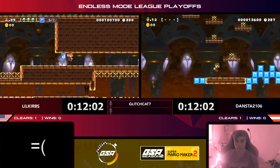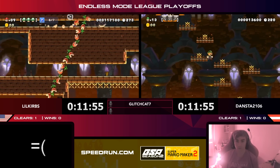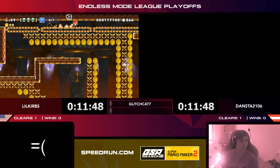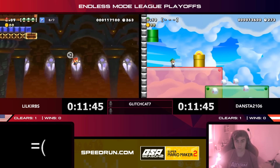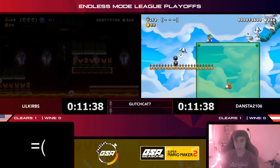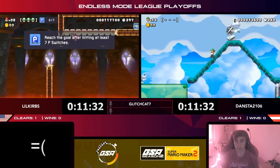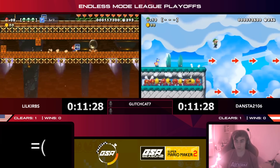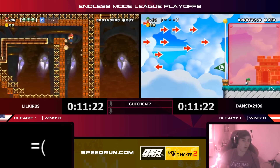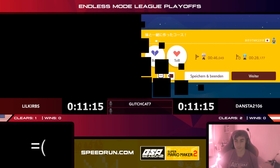Dansta tries his section again, watching out for those precision jumps. Little Curbs hits the switches — he's got the clear condition. He has to watch out for that shell bouncing back at him. Dansta makes good moves into the pipe — he's seen this section already. Little Curbs goes for the spin jump onto the piranha plants but didn't get the distance. He saw the end there. Dansta navigates through that tough section and gets his second clear — two to one in favor of Dansta.